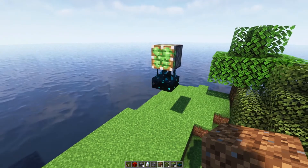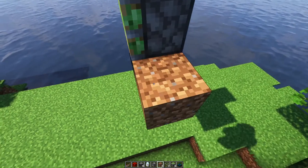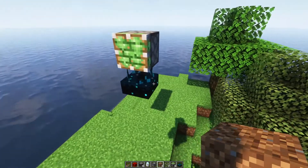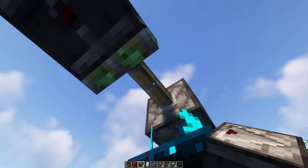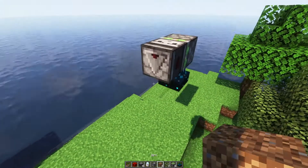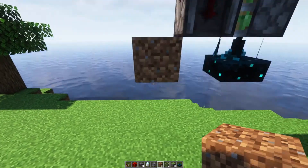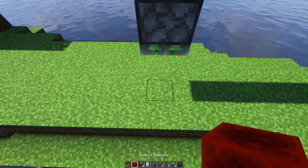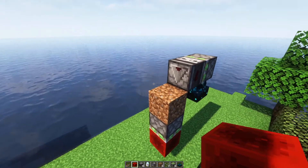We are going to place a sticky piston like this that will power whenever there's a noise. We're going to block the noise so that a wolf shakes off the rain, and that will cause it to trigger. I'm going to put a block here and a piston like that. Now you see how it pushes and pulls that every time there's a sound.